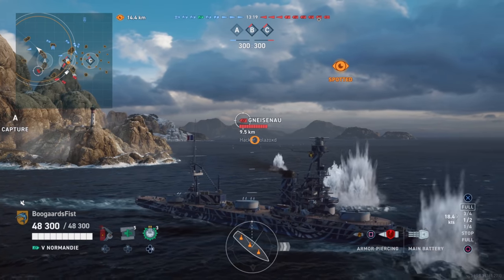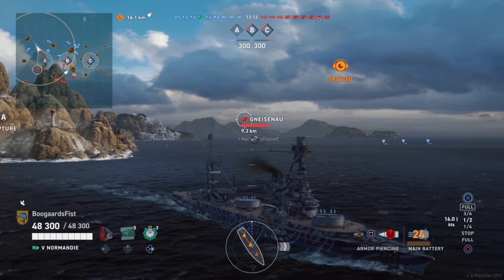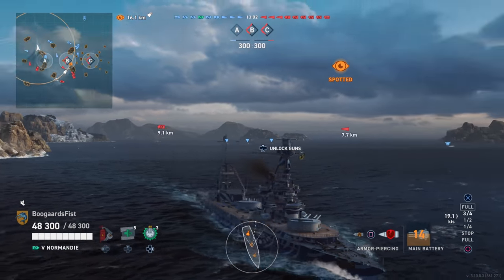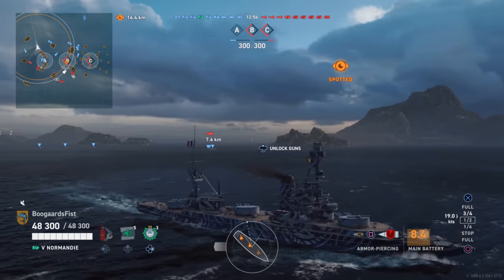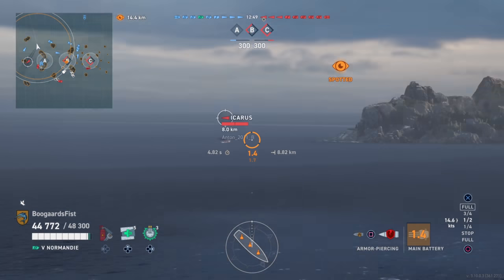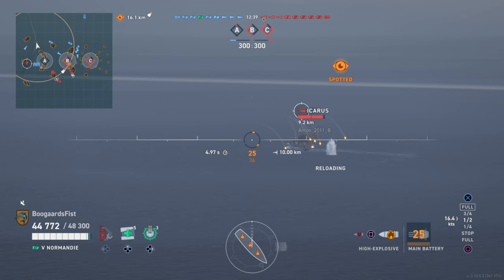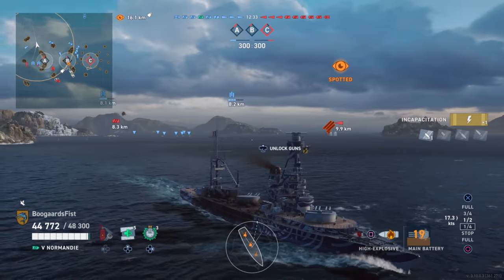You need to understand how scoring works. I think capturing a base is roughly 500 XP and killing a full ship is roughly 500 XP — I'm estimating based on experience. The key implication: XP from damage is based on percentage of a ship's HP. The Icarus has about 10,000 hit points, and the Gneisenau has 50-60,000. Doing 1,000 damage on the Icarus is 10% of his ship, whereas doing 10% on the Gneisenau requires 5,000 damage.